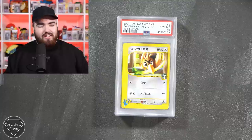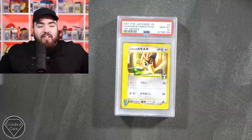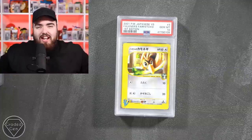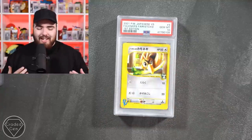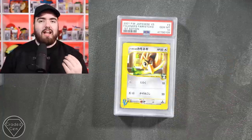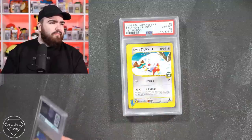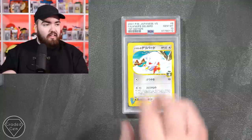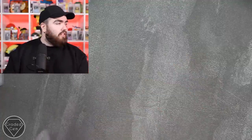Now we get to the VS series cards, and this is where I get incredibly jealous - I love these cards, I want these cards. They're exclusive to Japan, never reached the English sets, which makes them extra special. We've got a Farfetch'd right there - look at the artwork. Farfetch'd in the gem mint 10. More Farfetch'd in the 9. Delibird in the 10! Goodness me - another Delibird in the 10, another Delibird in the 10.